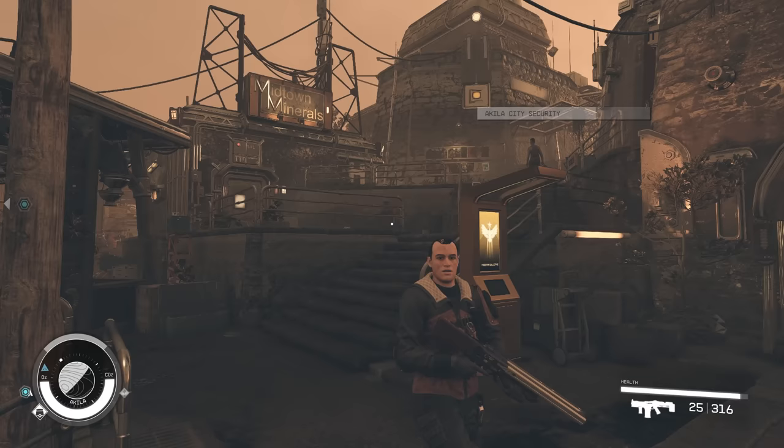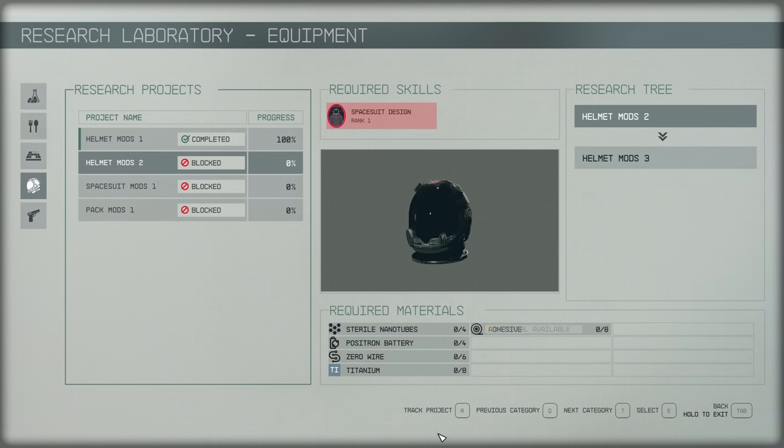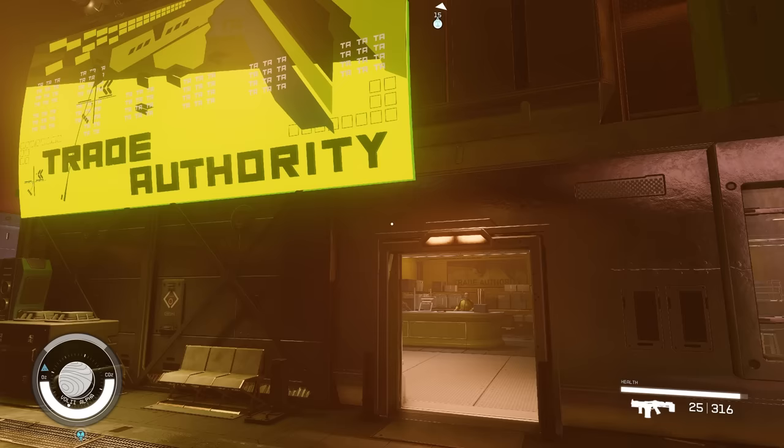Some of you might be worried about missing resources you need for research. A lot of these can be bought from vendors throughout the world — for example, in Aquila City there's a place that sells a lot of the resources you might need. This is even easier if you click on the research project and select Track, which will show a little icon next to whatever resources you need whenever you're in the vendor screen. So it's a great way of tracking whatever you need to buy.